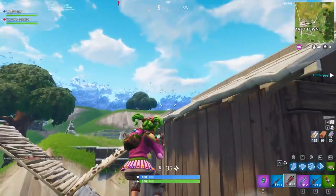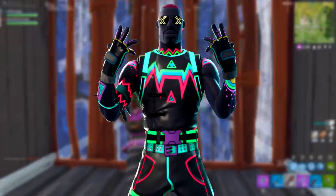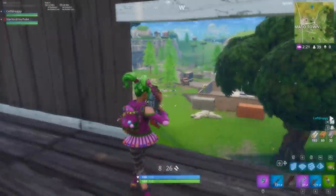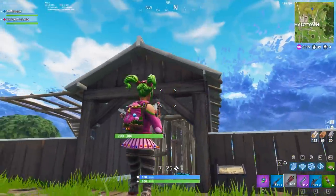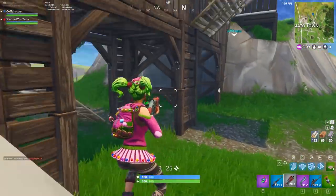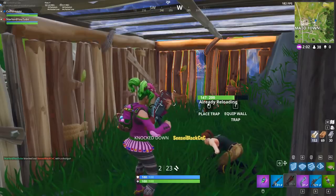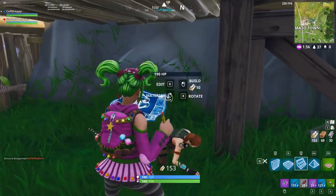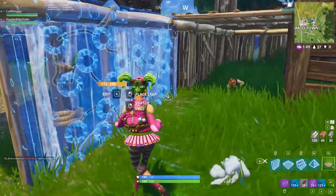First up is a brand new skin — it is a male variant of a two-set skin called Light Show, on screen right now. It's a male character with neon paint all over his body. I really like this design; I love all the colors, the way they've made the character darker, and the X-shaped glasses on his face. It actually reminds me of a skin from Gears of War 4, which was made by Epic — a nice little nod to that game.